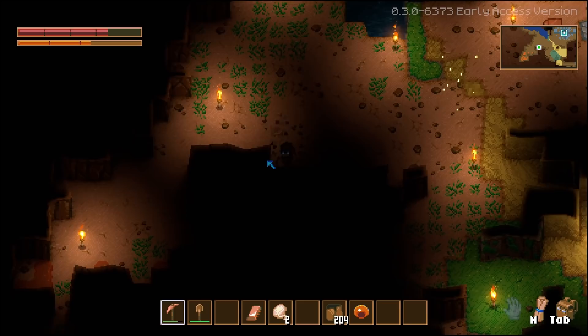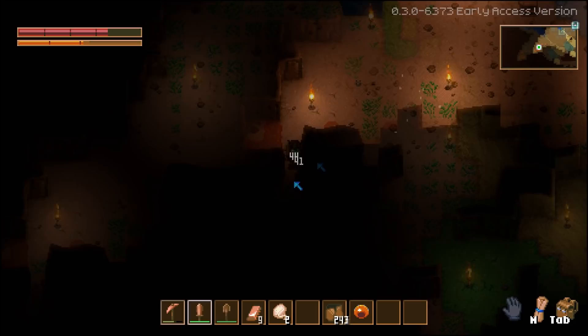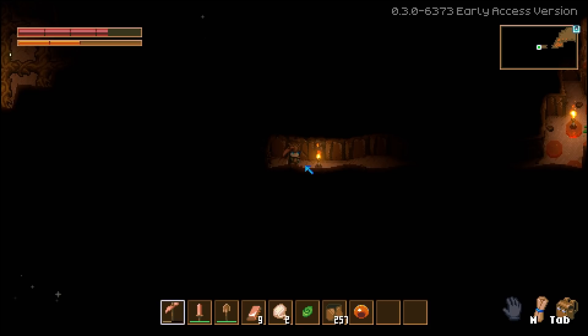We should also probably look into farming a little bit. I'm going to need large quantities of food if I'm going to be able to heal. One thing I definitely need to start doing is finding some slimes — I'm going to need them if I want to get a lantern. I need five slime to get the lantern.